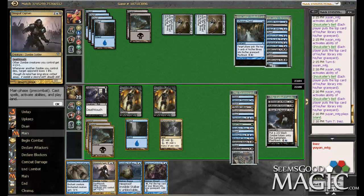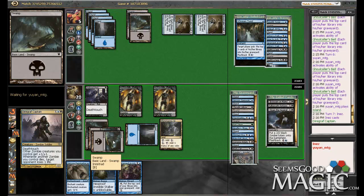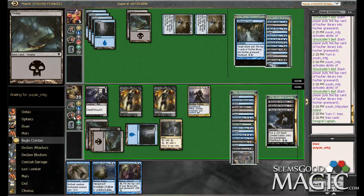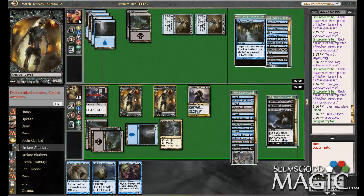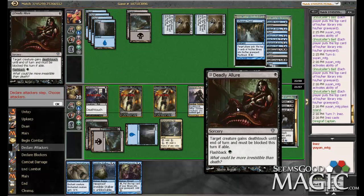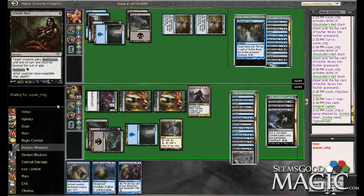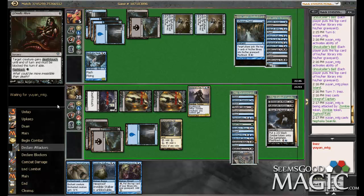I suppose we play the Drogskol Captain. I mean, I had lethal on board, but I didn't want to worry about a removal spell. I'd rather just try and kill him now. This can't be instant, right? That'd be too good. Skaab's Remorse. Five Sea Kite. All right, so he goes to one.